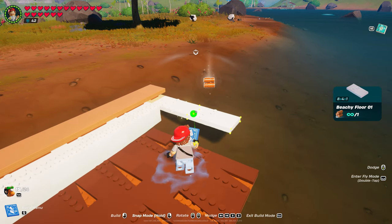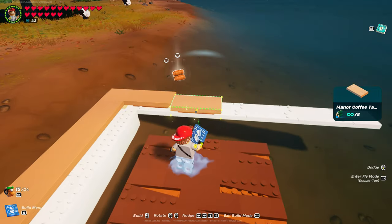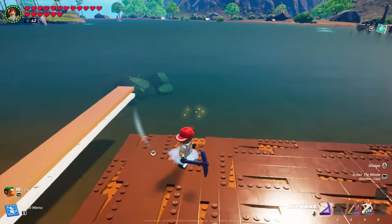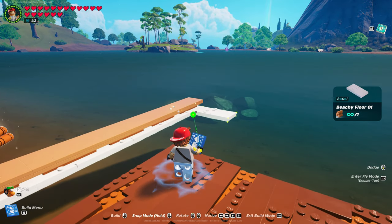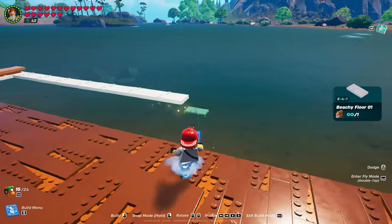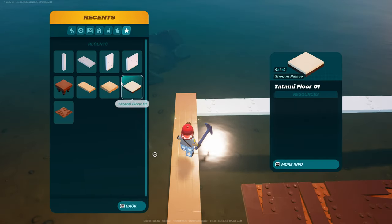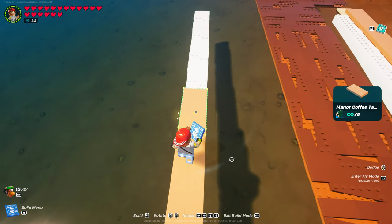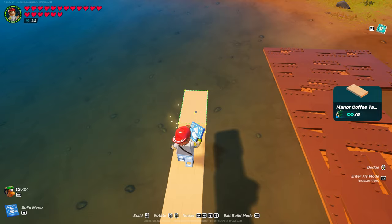Go back to furniture, surfaces - the small coffee table. Put that right in the corner. Now grab your 8x4x1, whatever color you're using. You're going to come out five times: 1, 2, 3, 4, 5. Put this right up against it. And then come across 8 times: 1, 2, 3, 4, 5, 6, 7, 8. That should be even. Let's go ahead and put our tables in, 1 through 8, and then we'll come back to that.